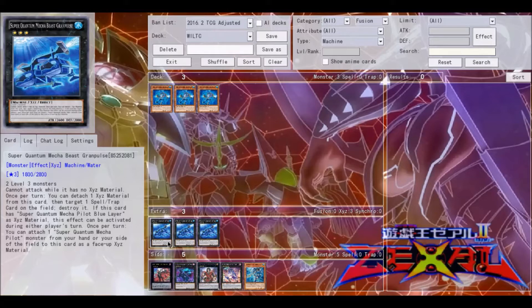Just to go over its stats: it's a Machine, Water-type monster, Rank 3, 1800 attack and 2800 defense, and it's generic so it only requires two Level 3 monsters. It can attack while it has no Xyz material.